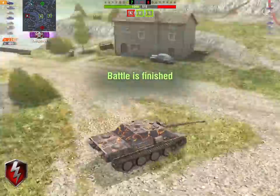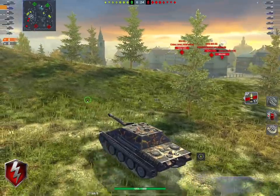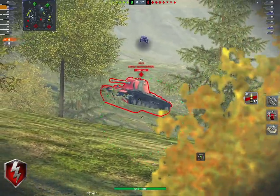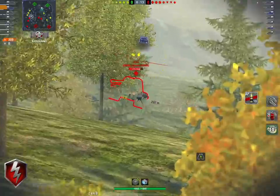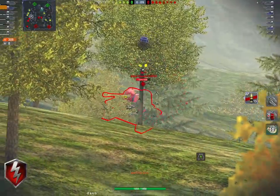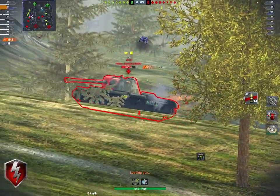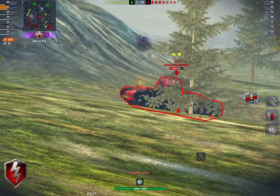The 88mm Pack 43 L71 puts out 2,976 DPM — a slight DPM advantage of about 200 DPM, roughly 4%, over the other option. That's not bad, actually. Penetration is slightly lower. It does have the same gun depression and gun elevation numbers. Where the main difference is, is the way that DPM is delivered.